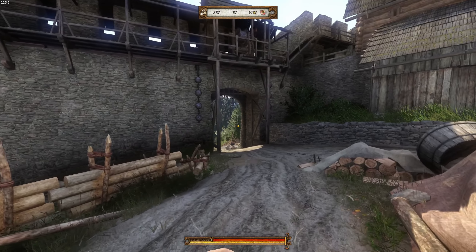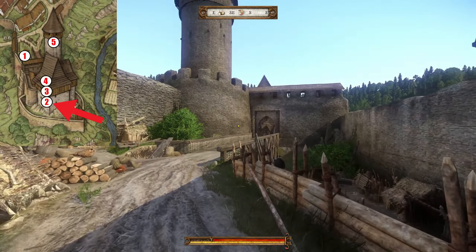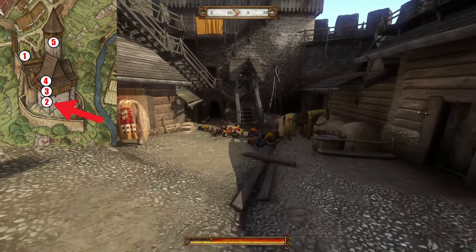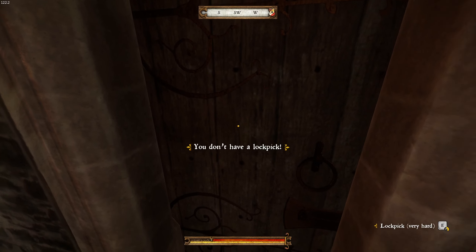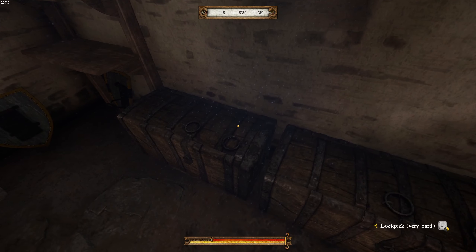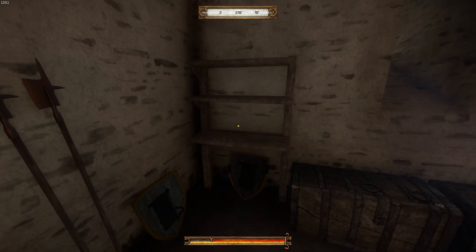Now we're going to head into Perkstein Castle. If you come in from the southwest gate, Perkstein Castle is on the right. We're going to start on the bottom level first. The very first door on your right is very hard — this is where the armory is. There's going to be two very hard chests, both with a lot of equipment, and there's also a bunch of stuff on the wall that's free to take.